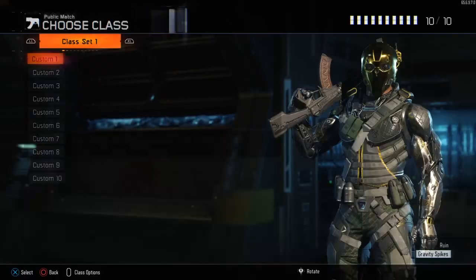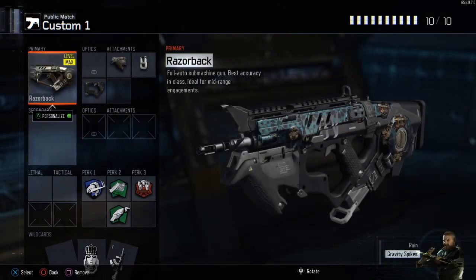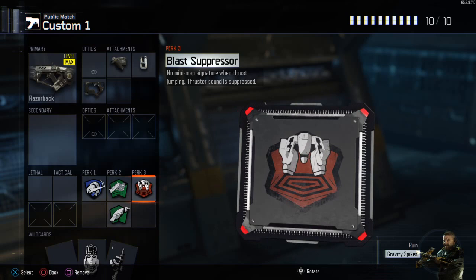I'm going to show you my classes first. For the Razorback, using Quickdraw, Grip and Fast Mag, and Perk 1 Overclock, Perk 2 Fast Hands Scavenger, Perk 3 Blast Suppressor.